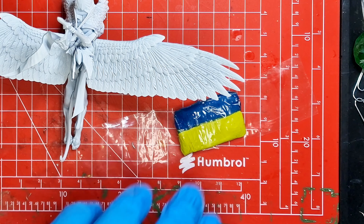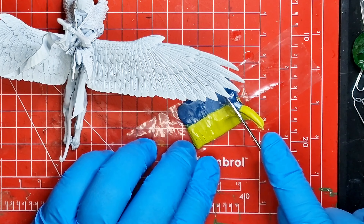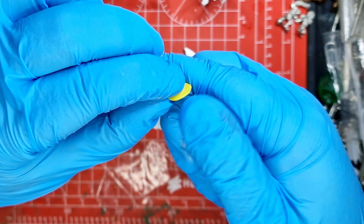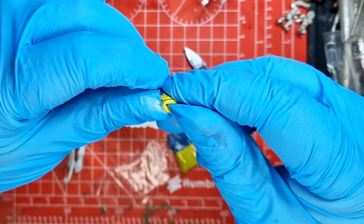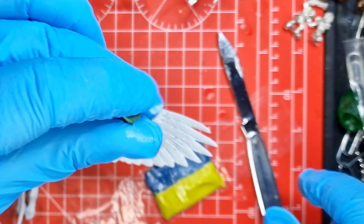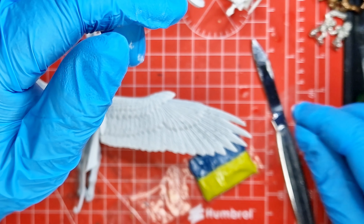It's really good for doing some of the detail on models to fill those gaps, but also crafting and manipulating it so it matches the design you're going for — whether you're trying to do feathers, a bit of armor, or something like that. To mix it, I just roll it in my hands, pull it and fold it, and the two colors start to mix together into what is commonly known as green stuff. As you mix it, it becomes more flexible and more putty-like. Something to be aware of is if you use more of the blue or more of the yellow, you'll have either a stiffer or a more flexible end result.